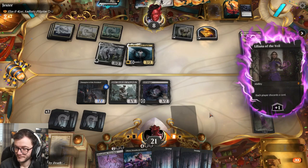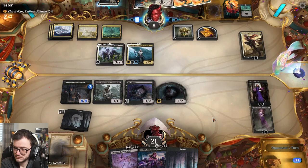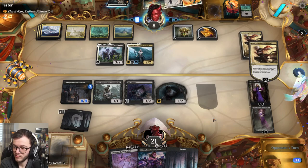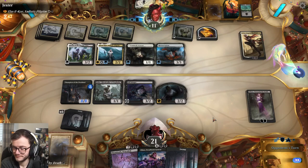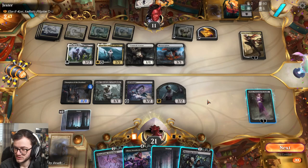Deadly Dispute. Could have dealt with Lurus but it's fine. Next turn we can kill like four creatures: minus Liliana of the Veil, minus Liliana Dreadhorde General, minus the other Liliana as well. Meteor Golem is here - who's he blowing up? Liliana of the Veil - isn't how things were supposed to go. Friction Arena - that's a really good draw.